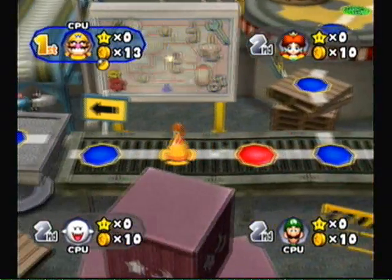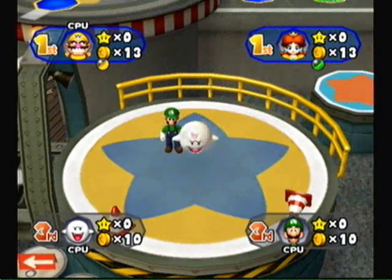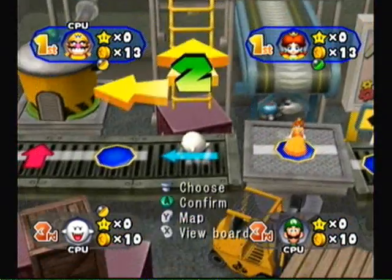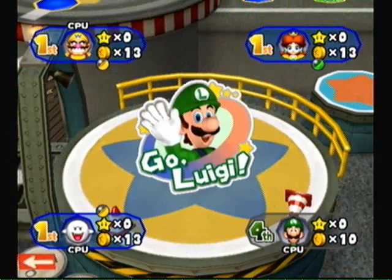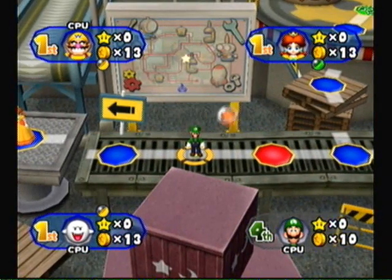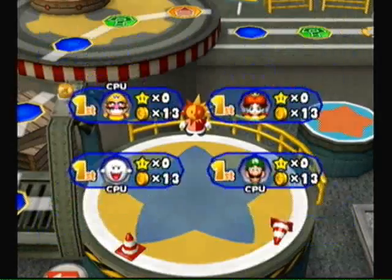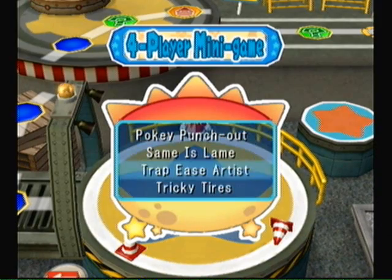We do get to be introduced to a few new orbs on this board. The ones we've seen so far were the same ones originally. Luigi's off. Podoboo Orb — that is a new one we haven't seen yet. Whoever crosses the Podoboo Orb, you lose 10 coins. That's pretty much it.